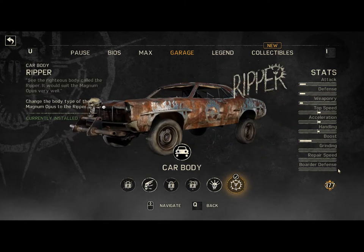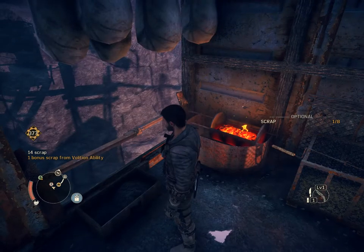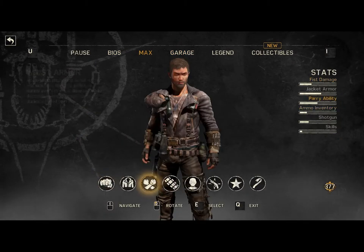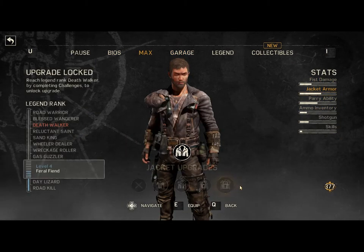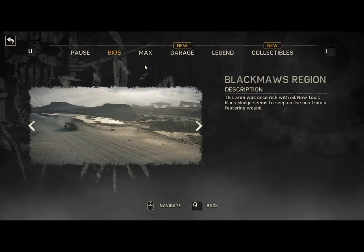You can just change car bodies very quickly on the fly. Anyways, you spend your scrap to upgrade your characters and stuff like that. It's pretty cool. You can even change the way that Max looks.